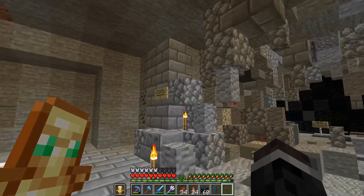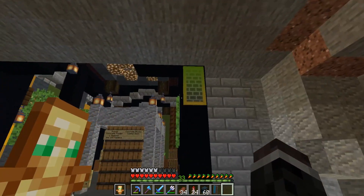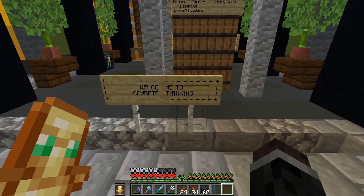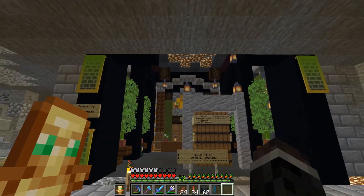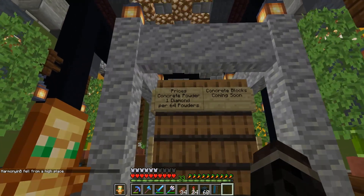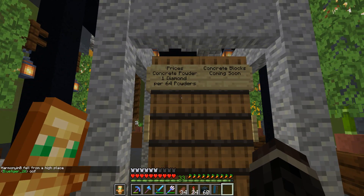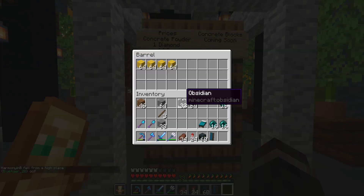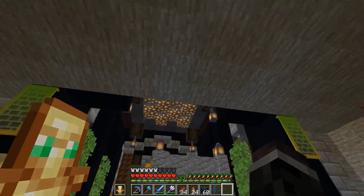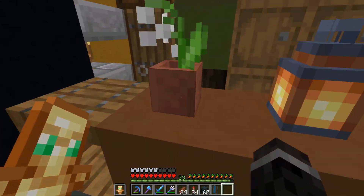I do like this entranceway - it's very cool. I like the dark abyss in the back, it's very ominous. Good job! On the other side: 'Welcome to Concrete Thinking' - whoa, that's interesting. Signed by Vampire again. Concrete powder, one diamond for 64. Looks like this is made by the same person - excellent job again, these are great shops.